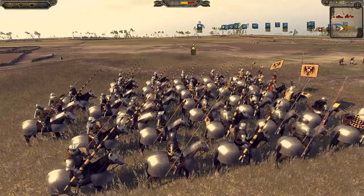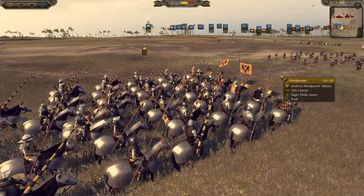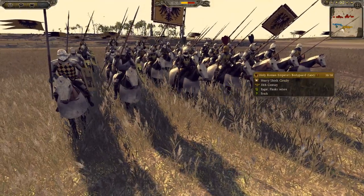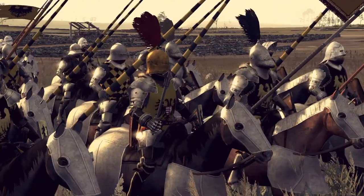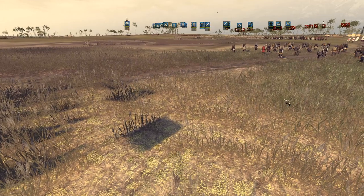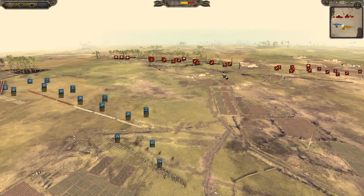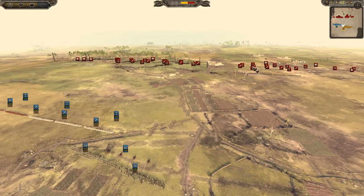Here is Charles V back here — you could say the Holy Roman Emperor — and his bodyguard. There's not actually a unit for Charles V because he's not of this period, but you could imagine this guy in his golden helmet being him. This battle should shortly be getting underway. I'll quickly go over some other units that may be of interest.